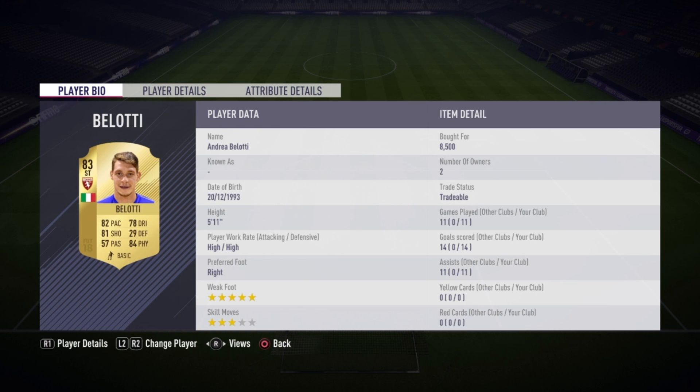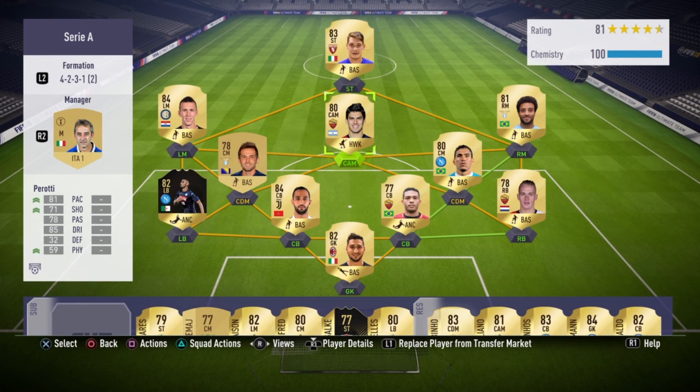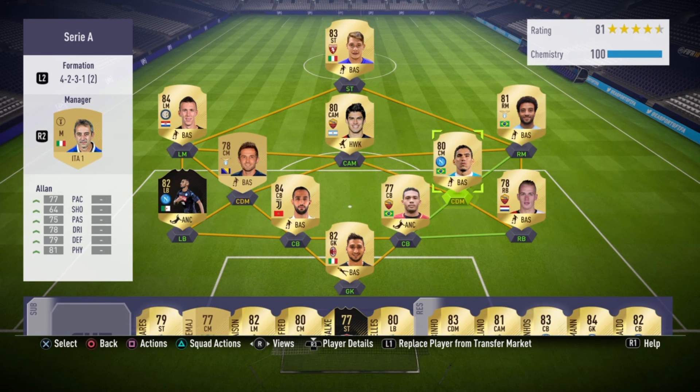In every game, I pass up to my striker, who I want to have a lot of physical ability. I press L2 to hold the ball, and while he holds it, I get these three guys — the left mid, the CAM, and the right mid — to get in behind. They get in behind and score crazy amounts of goals.